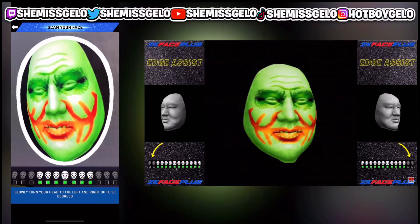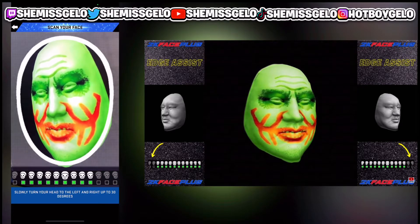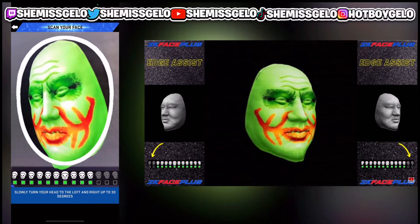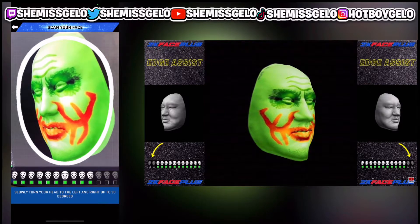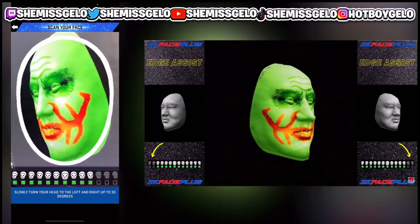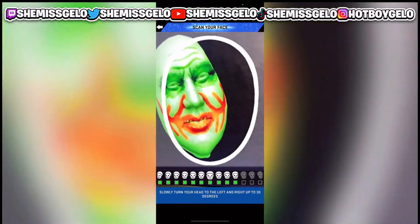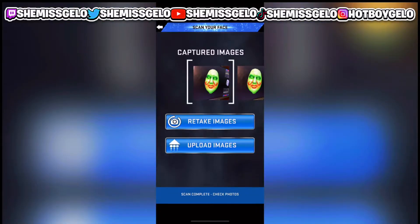When you're scanning it, try to scan in the dark. You see those white spots on my face? There shouldn't be any glares. You should be in a dark room. Try to turn down the brightness on your phone or your PC. If your face scan is showing white glares, try to get that out of the camera.